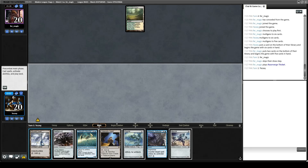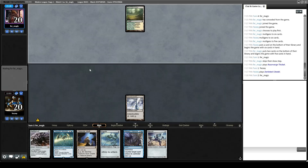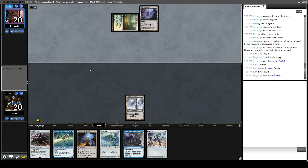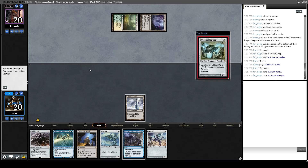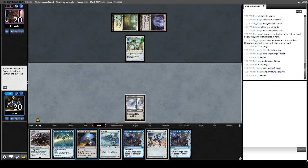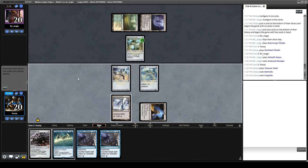We draw a Memnite. Play Darksteel Citadel, I'll just pass. They could have Natural State or something and I don't want them to use all their mana. They have an Inkmoth Nexus that's spooky and an Arcbound Ravager that's also spooky. I'd like to draw a Pithing Needle for at least one of these sometime soon. Instead we draw a Metallic Rebuke. Memnite, Frogmite, pass the turn. We have a lot of blue cards and no blue mana.